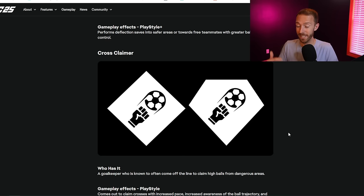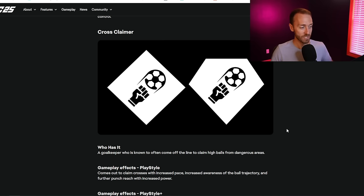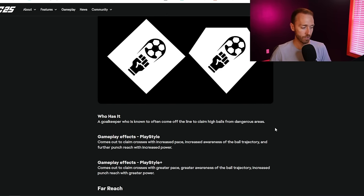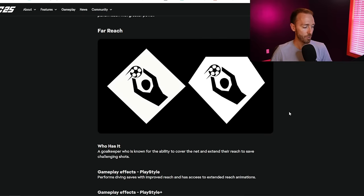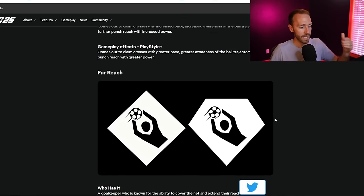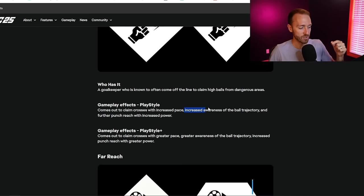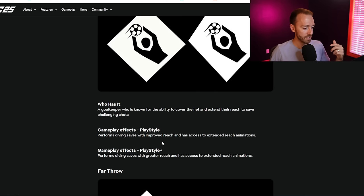Deflector means you'll probably have less bounce-back goals, and I think this is one that people will really focus on - goalkeepers with the deflector play style will probably be better because you'll concede fewer rebounds. Cross claimer is going to be very important, especially after FC-24, for those corner kicks and aerial plus players. Far reach has increased awareness of ball trajectory and further punch reach. And far throw is for a goalkeeper known for starting counterattacks with far throws.